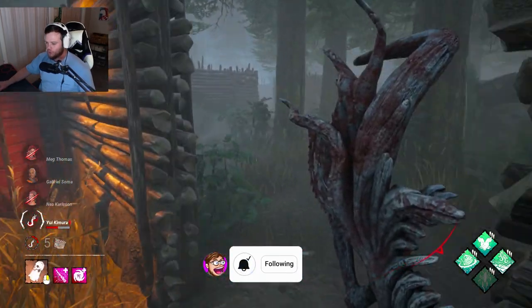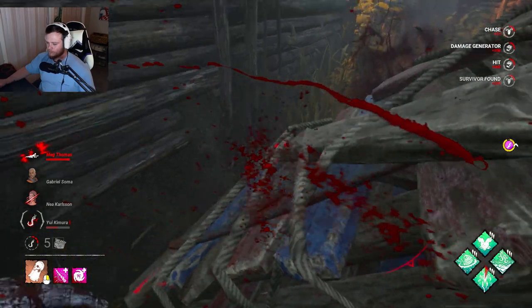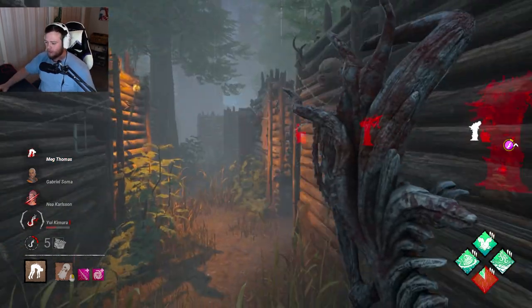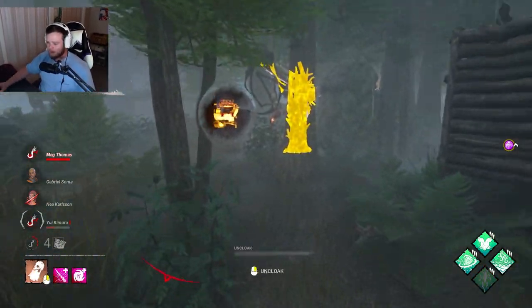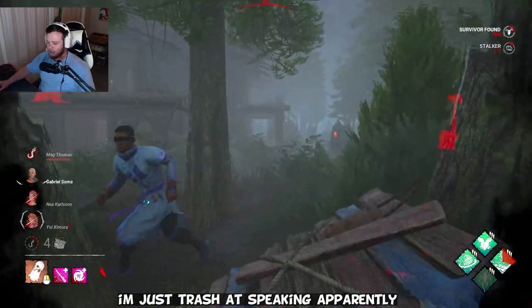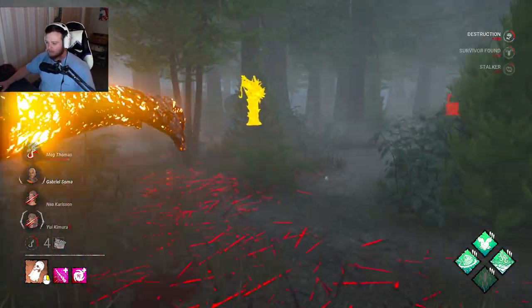Let's throw a hook on here. Shout out to Scorch Hook and Floods of Rage getting us actual value — we know in general she's right here. When I do these iridescent builds I try not to let the build overshadow the add-on value. It's going to be more intense I guess, but you have to find a happy medium.